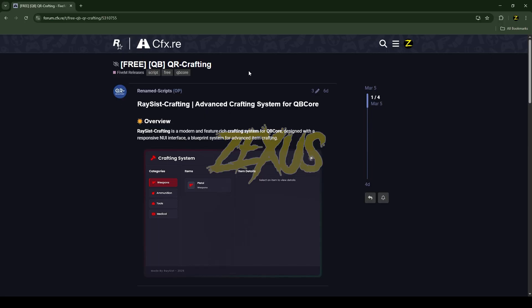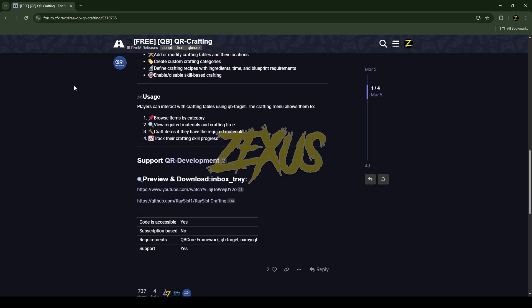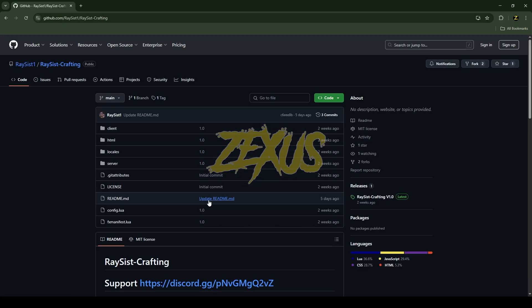This is the script which you are going to install into the FiveM server — I'll put the link in the description below. Once you get there, scroll down and click on the GitHub link, then click on Code and download the script.